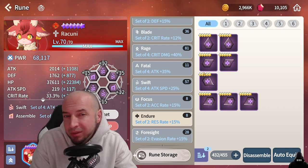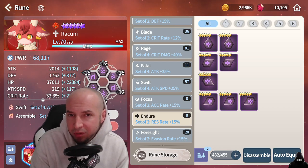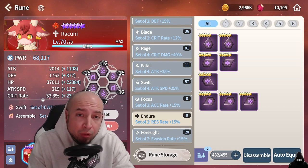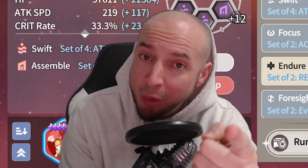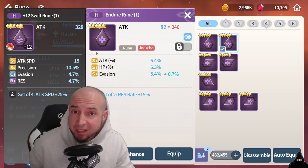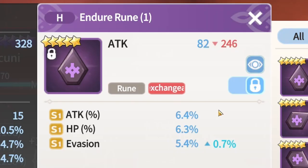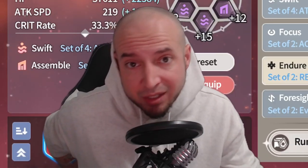Endure is a rune set that a lot of people don't typically build. It's just with resistance — if you have really good substat rolls, you can hit that cap of 100% without using full Endure. However, you might get really good Endure runes with tanky substats and want to use those instead. With Endure runes you're just going full tanky support type stats. You can test a rune like this out because a lot of supports or tanks might do extra things with more attack. This one is a keeper — it's got HP percent, evasion, and attack percent, all S ranks.